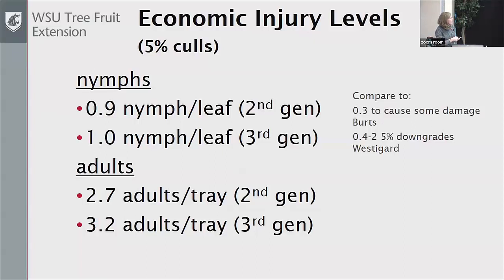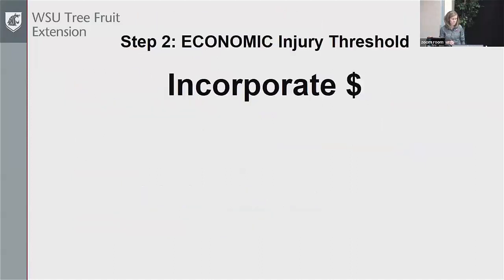Notice that these numbers are a bit higher than what Burt and Westergaard were seeing, primarily because we're talking about slightly different things. Burt was talking about 0.3 nymphs per leaf to get any damage, whereas here we're talking about 5% culls, not even including the fancy fruit. But to really get at an economic injury level, we've got to include the economics — the cost of the sprays and the cost of the damage.